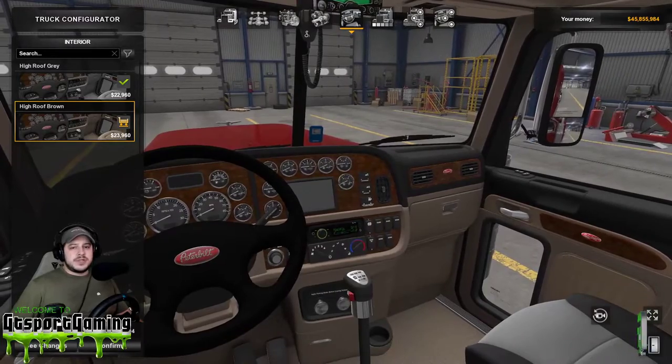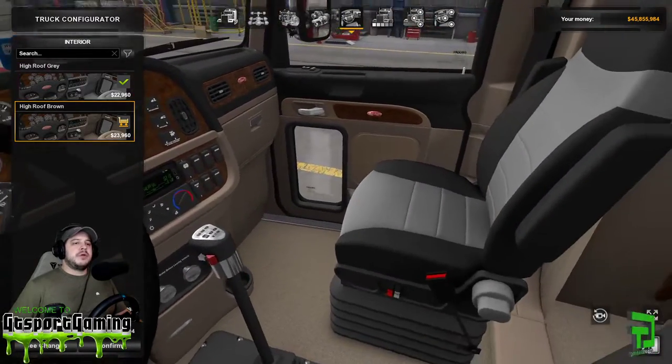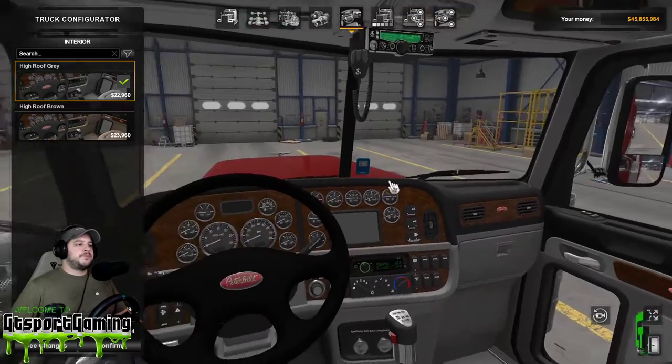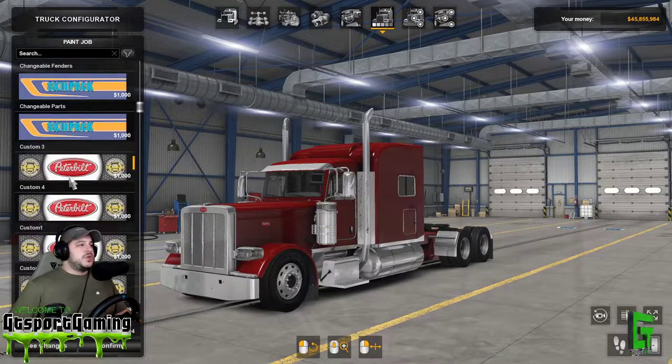Going into the interior, you have two options on this truck: a high roof gray and a high roof brown. You can see what that changes all around the cabin — we're gonna go with the gray.